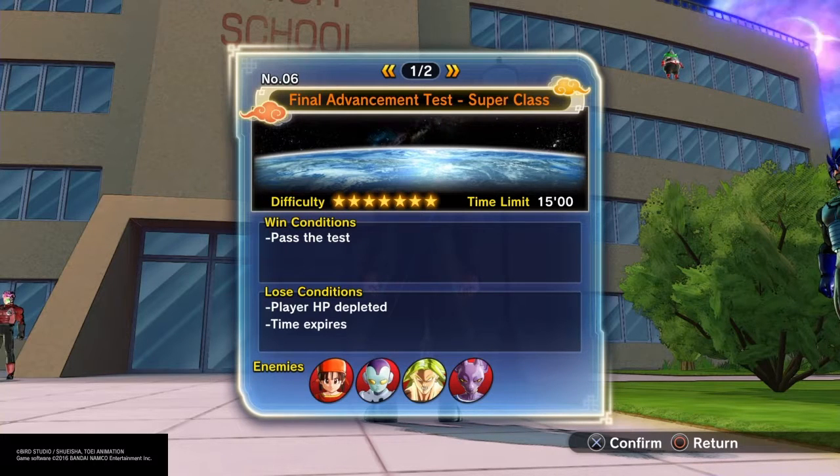But if you get a Z-Rank on every single final advancement test, you get this final test, and it's Super Class. What this does is it gives you the chance to fight Penn, Jocko, Broly, and Beerus. They're never going to be on the same team because all of them are just so different. I really don't know why they are the lineup, but if you look right here — Potential Unleashed.